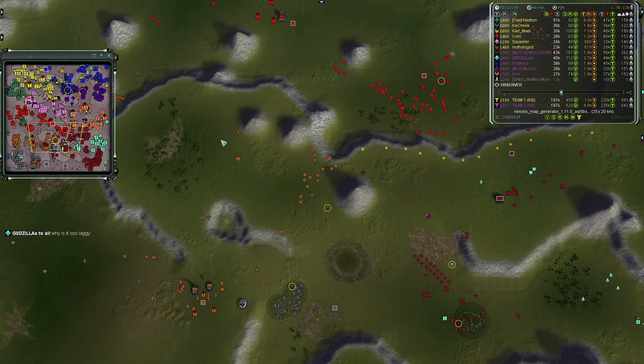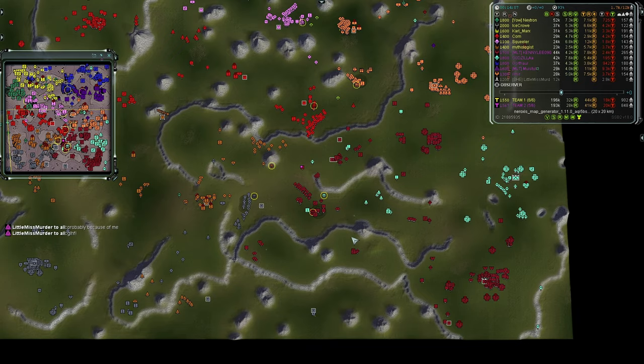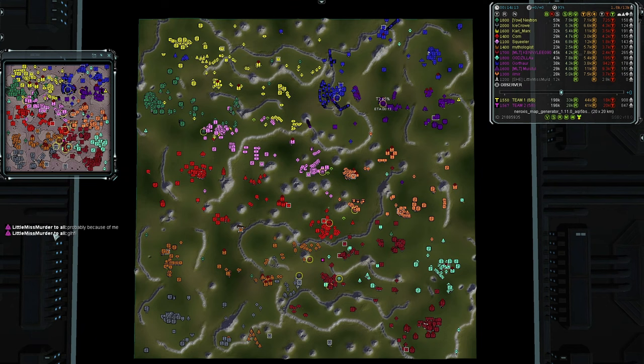Mythologist is coming in from the northwest direction. In chat: 'Why is it so laggy?' says Gazilla. 'Probably because of me,' says Little Miss Murder — because she's dead, good luck have fun. It looks like she's jumping out. Leaving may fix the lag somewhat.